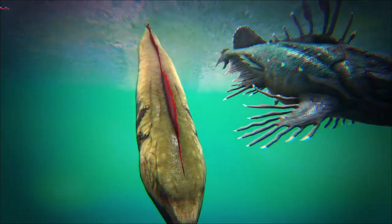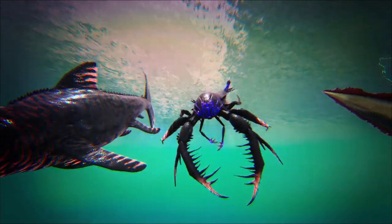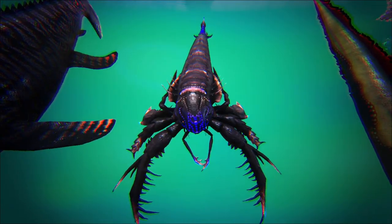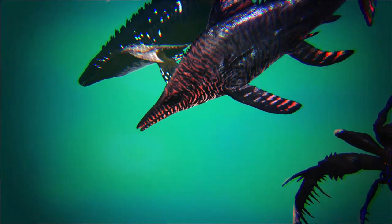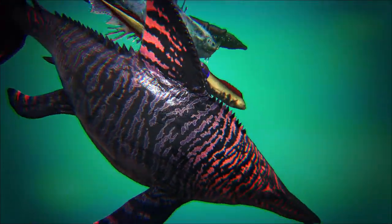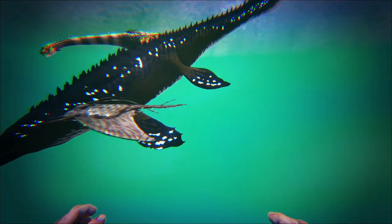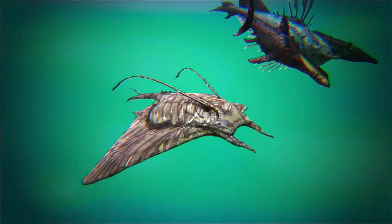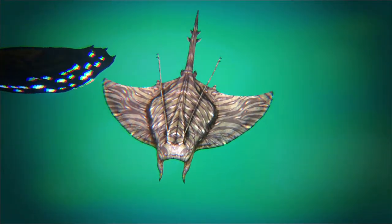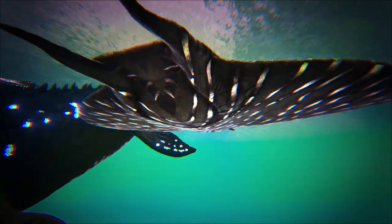Then we have the eel, which looks awesome. Next are the Eurypterids — if you've ever run into one on Ragnarok near the ship with the chest spawn, you know these guys are always a big deal. The creature I'm loving the most is the Dixie — I just love its zebra stripe pattern, it looks gorgeous, and it comes with its own Dixie saddle. Up next is the Ray — the Manta — which also has an amazing bioluminescent pattern on its belly.